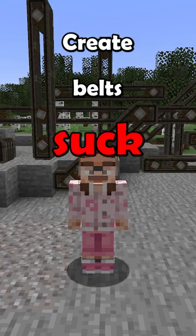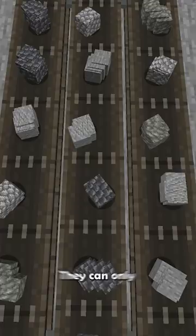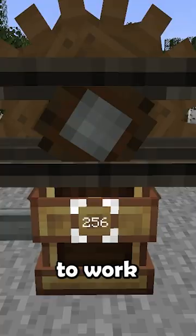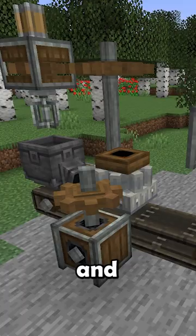Create belts suck at transporting items. They take up a ton of space, they can only transport so many items at a time, they require rotational force to work, and it needs to be fast rotational force, and you have to worry about wiring them into your contraption.